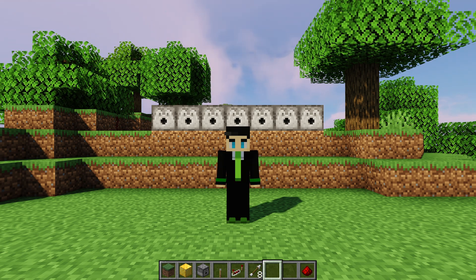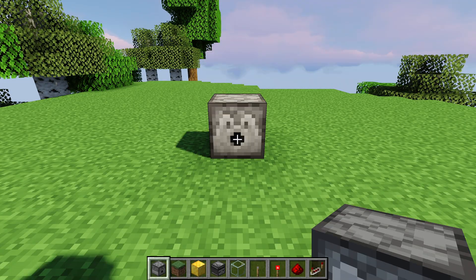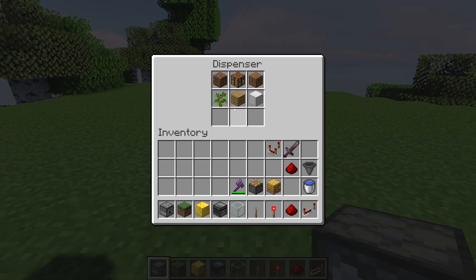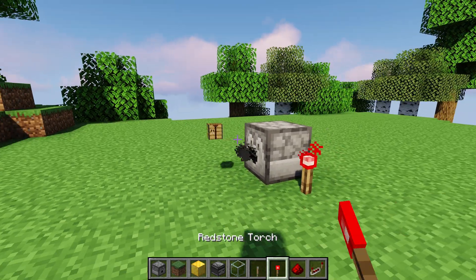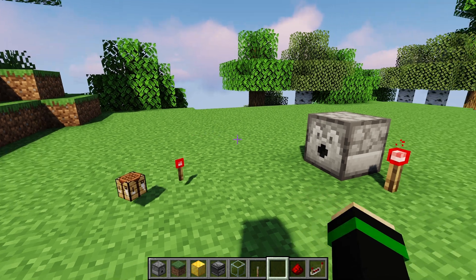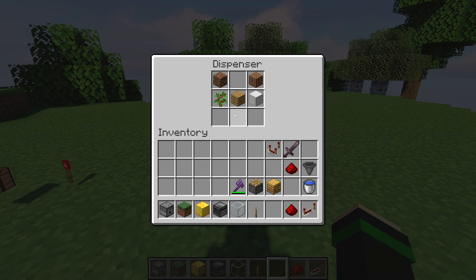What's up guys! Today we're going to go over everything you need to know about dispensers. For most items, a dispenser will take any items in its inventory and eject them out as an item, much like if you hit Q in your inventory. There are a lot of exceptions which I will cover now.